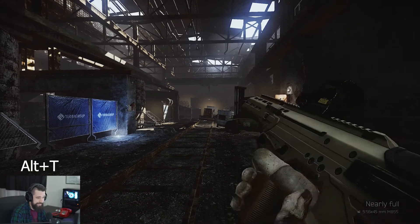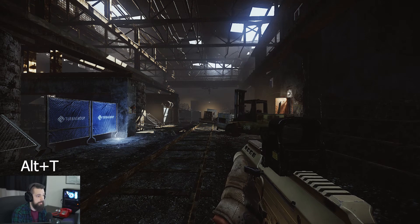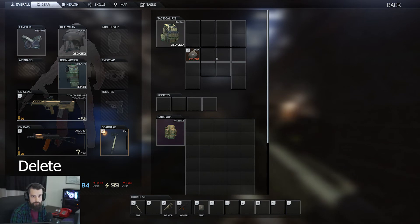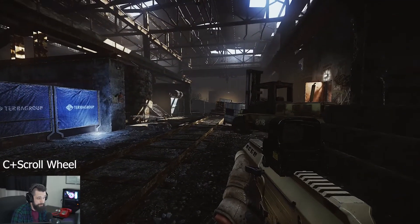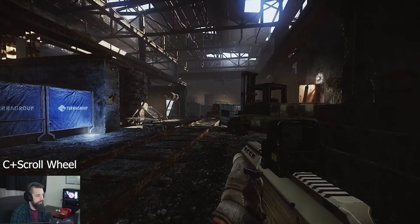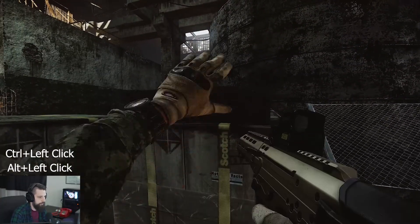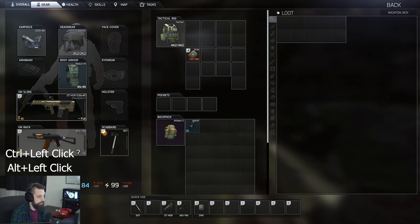In summary: Alt+T will check the mag, showing you the caliber, how much is in the mag, and what type of ammo it is. Delete will instantly drop something so you don't have to right-click and hit discard. To bind meds, just press the number — 1, 2, 3, 4, whatever you prefer — while hovering over the item. C plus the scroll wheel will toggle the height at which you crouch, which can be super helpful. And quick looting: Ctrl+left-click to put something into your bag, and Alt+left-click to equip it.